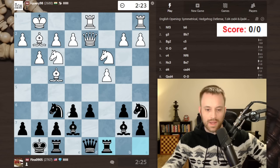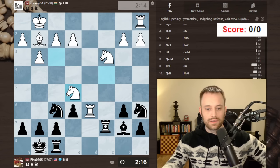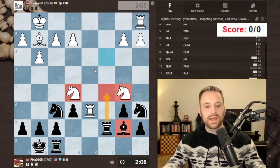Now I can consider playing Ng8 — that move is not crazy. So b3, Ng8, maybe takes though. Okay, let's just swap. Keep trading, take. Now this square is guarded, which is nice. Drop this back, defend the bishop. Pretty much even on the clock, maybe a tiny edge for me. Pretty much level.